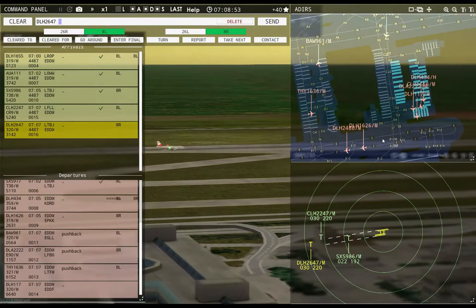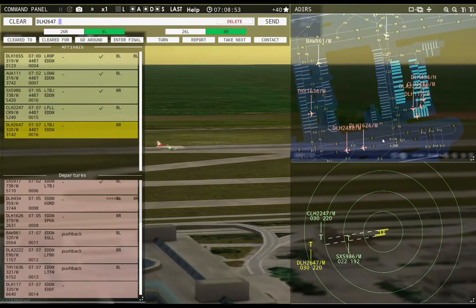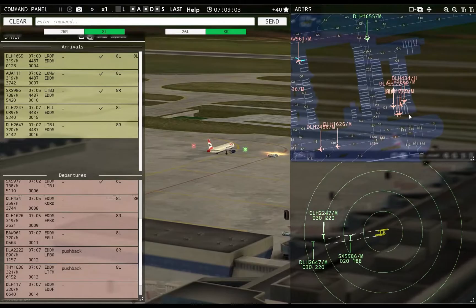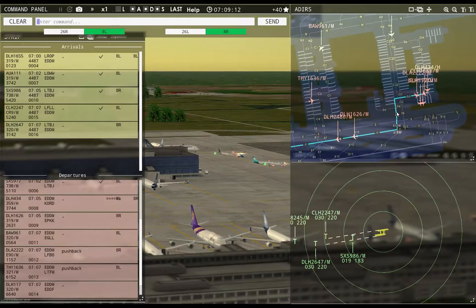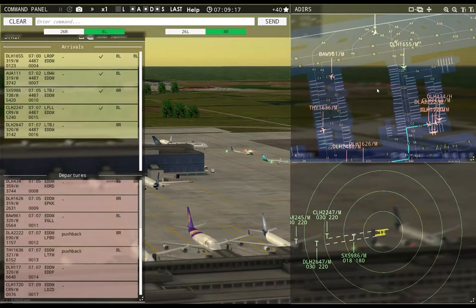Tower, Lufthansa 2647 inbound runway 8R. Ground, Speedbird 9061 requests taxi runway 8L — Speedbird 9061, continue taxi. Hansaline 1666, runway 8R, taxi via Sierra 7 Tango. Ground, Hansaline 1720 requests pushback.